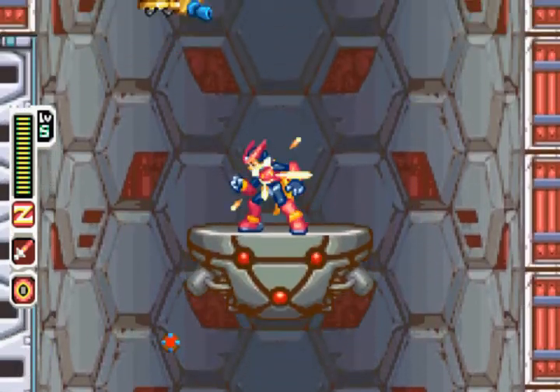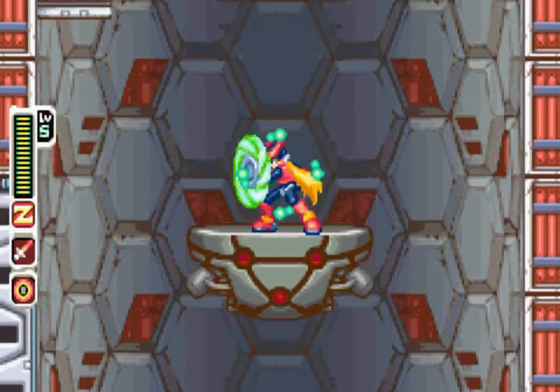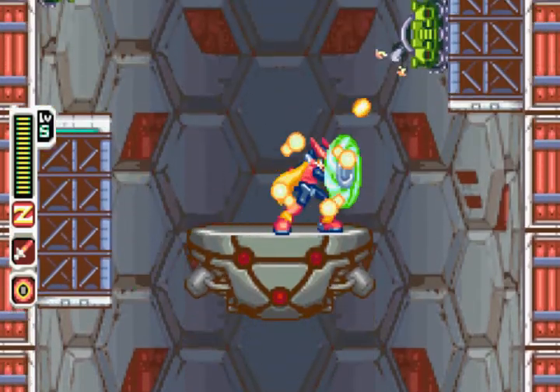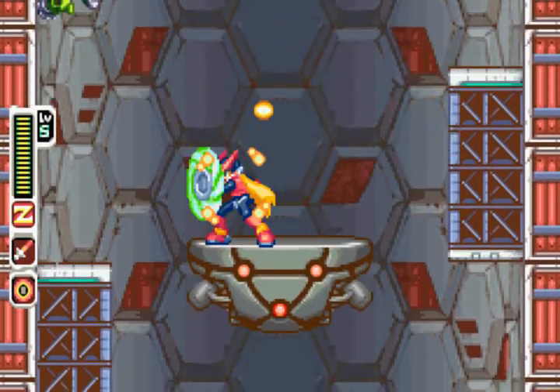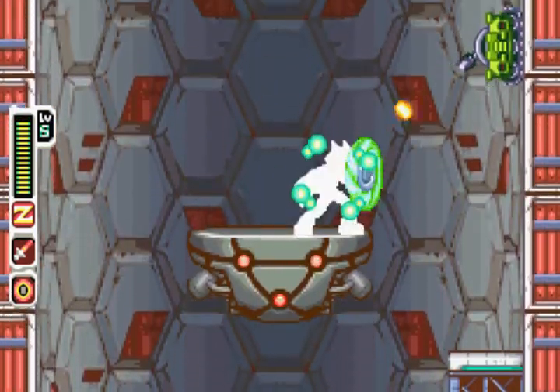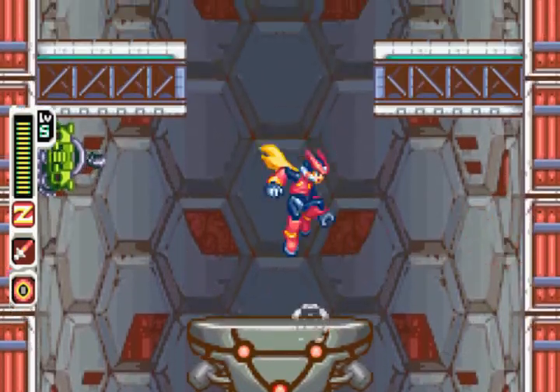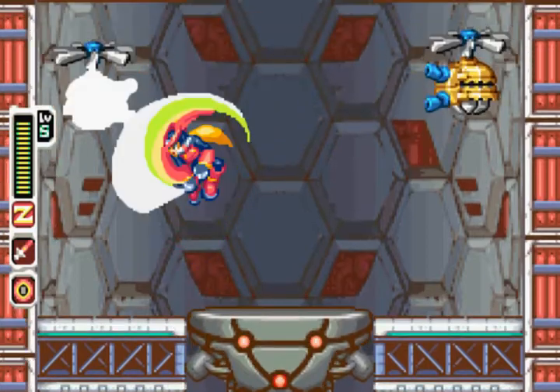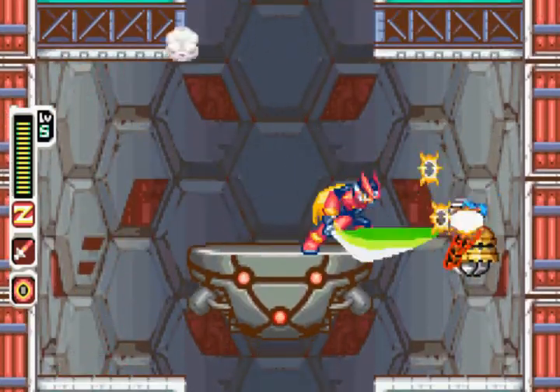You want to just charge the saber to start this, and you want your shield to bring an element that isn't ice. If you have an element that isn't ice, you can one-hit kill these things without reflecting anything towards them, so it's kind of important. You can't do that with the ice element. That's pretty much all you need the different element for — it really makes very little difference overall.